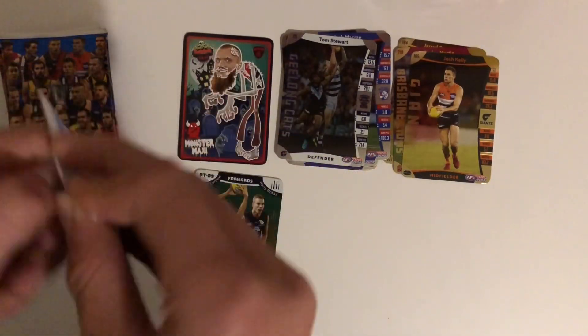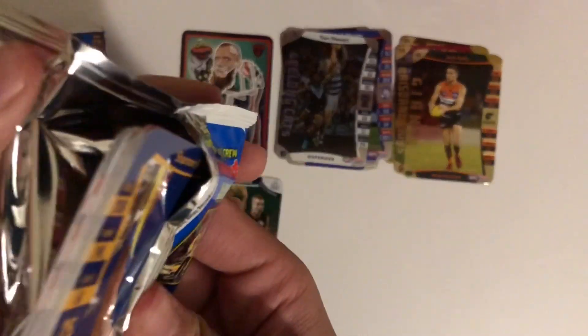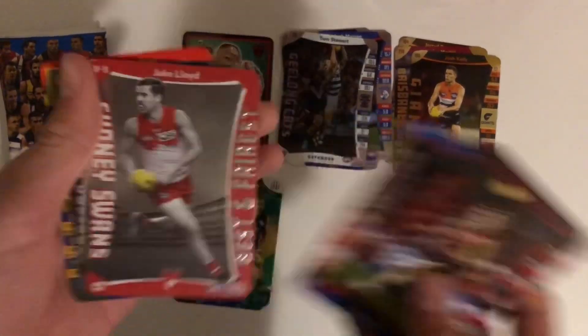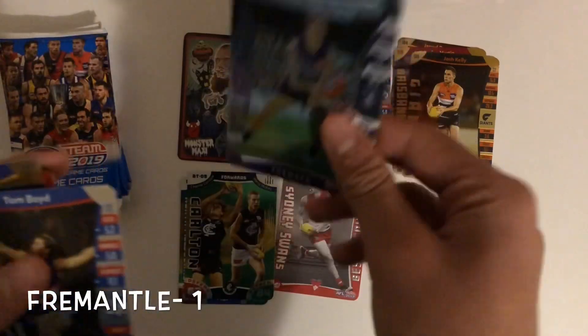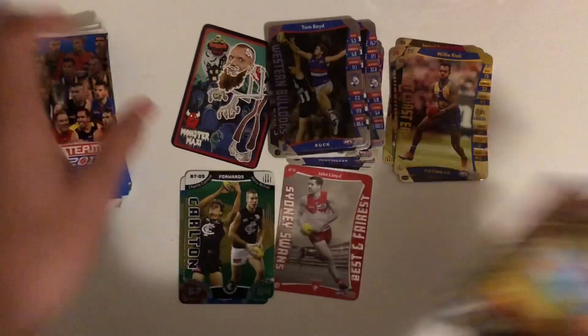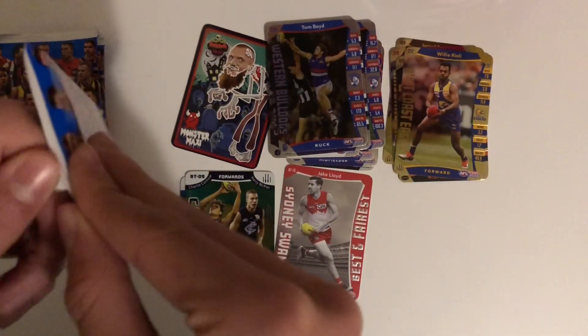Six more packs to go, hopefully we can get at least a footy power — at least. But no black line. A best and fairs for Jake Lloyd — not sure if I have him but it's still a really good pull. Jesse Hogan silver, Tom Boyd silver, and a Willy Rioli gold. Five more packs and we've got a pretty good pull there.